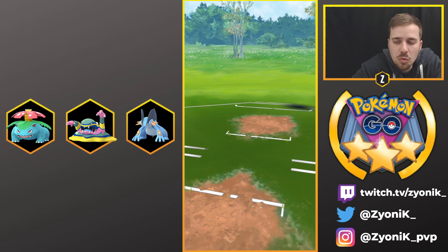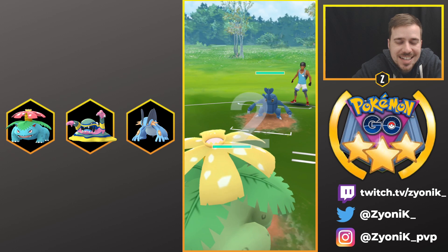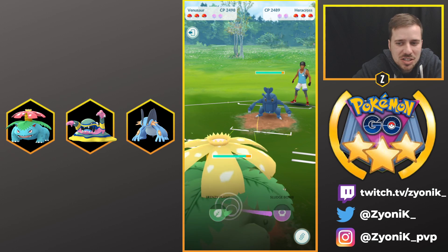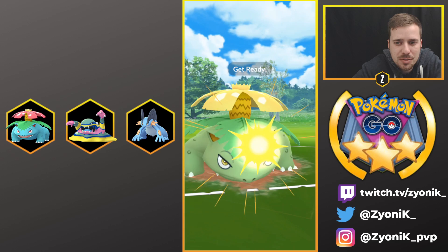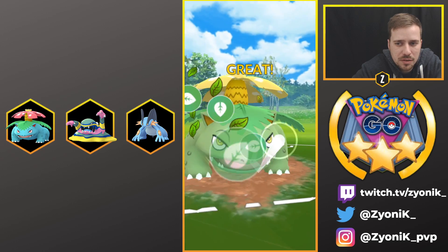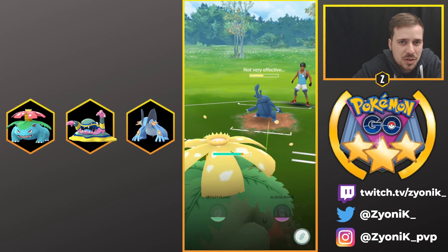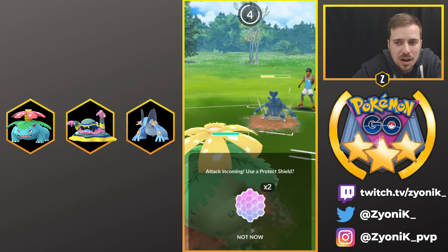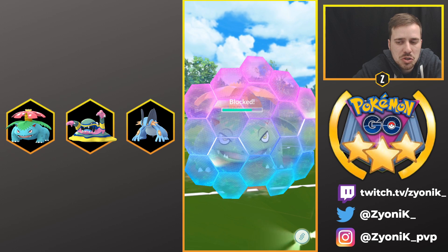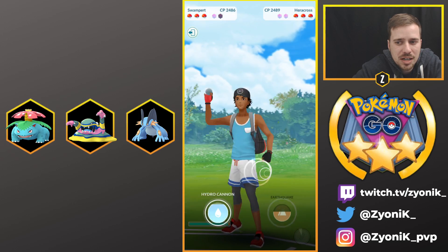Getting right into game one - we're leading Venusaur and we're against Heracross. A pretty decent matchup for us. I hadn't simmed this yet but I know frenzy plant is going to be resisted, though it can still do a decent amount. We land it and it does basically about 50%. I know it has access to Megahorn so we're going to shield right here and then bail into Swampert.